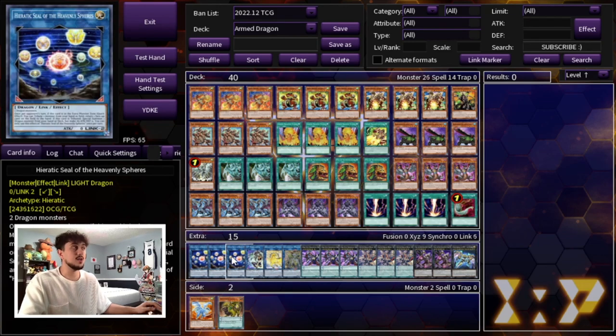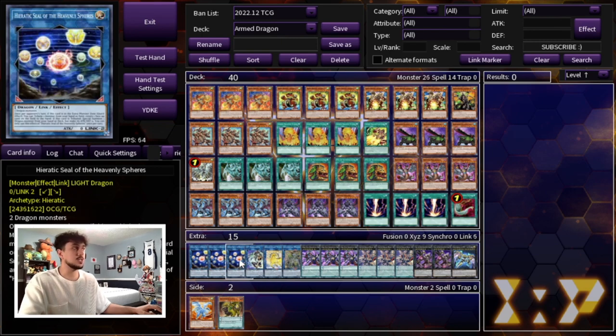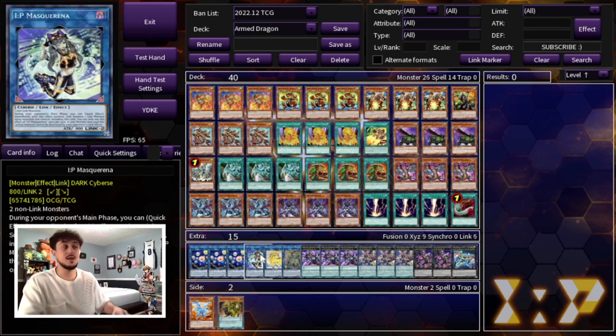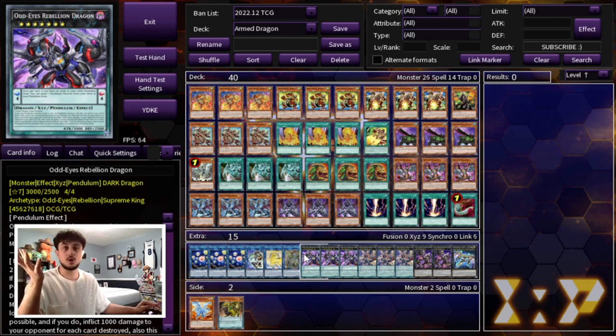Moving on to the extra deck — we're playing 3 Hieratic Seal of the Heavenly Spheres. This is probably one of the best link monsters you can go into when forced to go first or when you're not OTKing; it's a great disruption piece and gets you another body on the board when you activate its effect. We're also playing 1 IP Masquerena, 1 Unicorn, and 1 Access Code — not the most important cards, but because we're playing the Bestial monsters, you can send something like Druis Worm from your field to the graveyard, link climb into IP Masquerena, and then Druis Worm activates its effect to send a card your opponent controls. That's why I really like these link monsters.